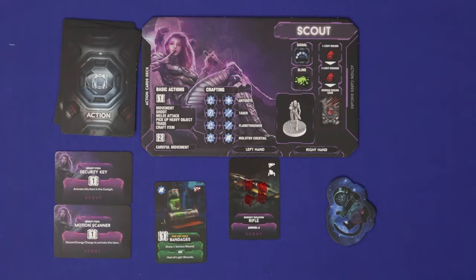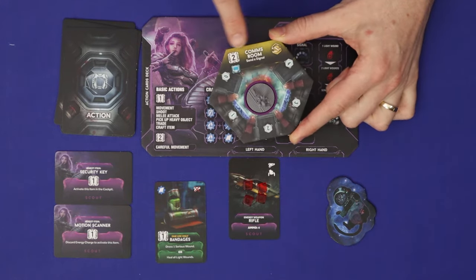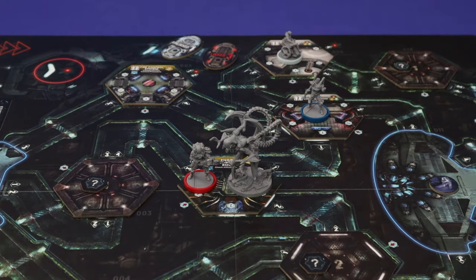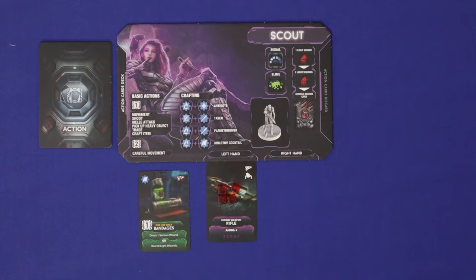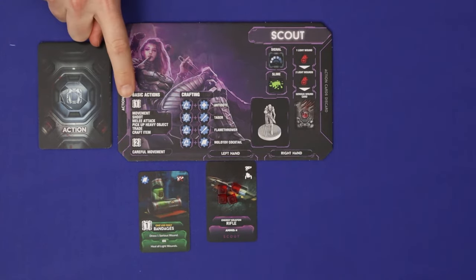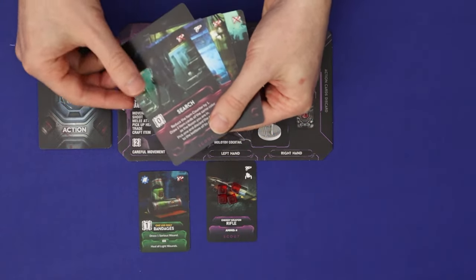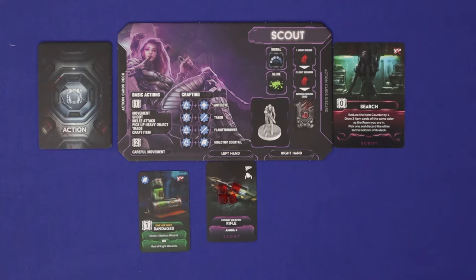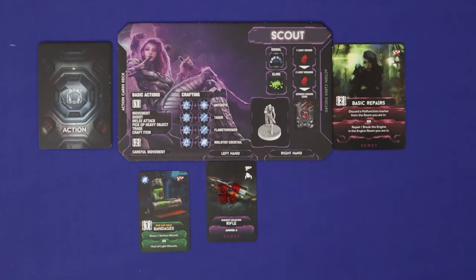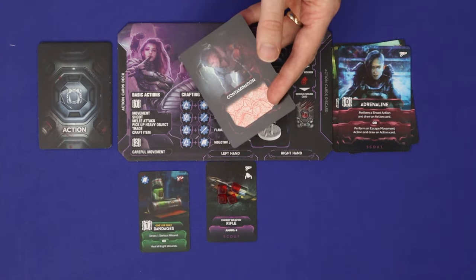Sources of actions include basic actions on your player board, actions on your character cards, actions on cards in your hand, and the action printed on the room tile in your current room. A character sharing a room with at least one intruder is in combat; without one, they're out of combat. Certain actions are restricted to combat or out of combat only. Every action has an action point cost shown in a white square, paid by discarding that many non-contamination cards. If the action comes from a single-use item or action card, you discard that card plus the action point cost cards.